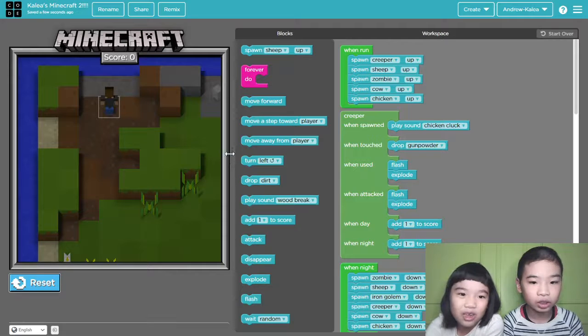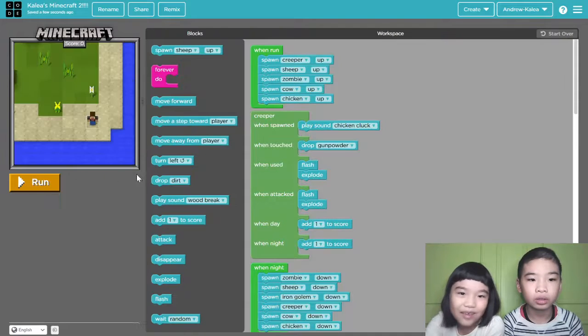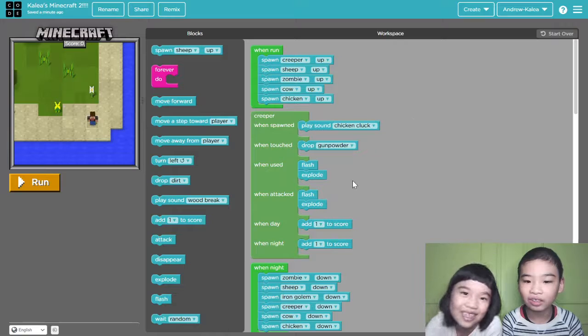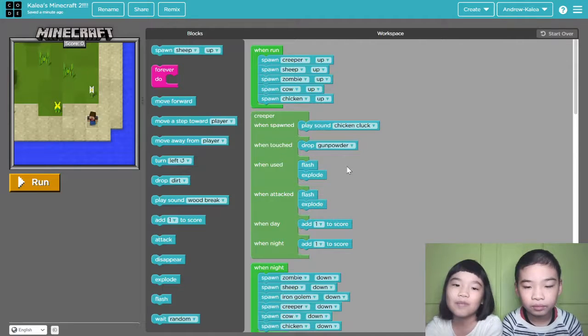Now let's view the code. When run, spawn creeper — every mob in here, all up. So you need to go up when you press the one. Then creeper, when spawn, plays sound chicken cluck. You want to make it confusing. But there's already another chicken — you will see. Drop gunpowder, because when creepers explode they actually drop gunpowder in Minecraft.